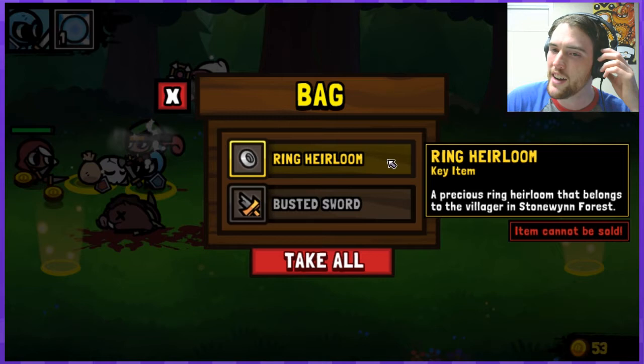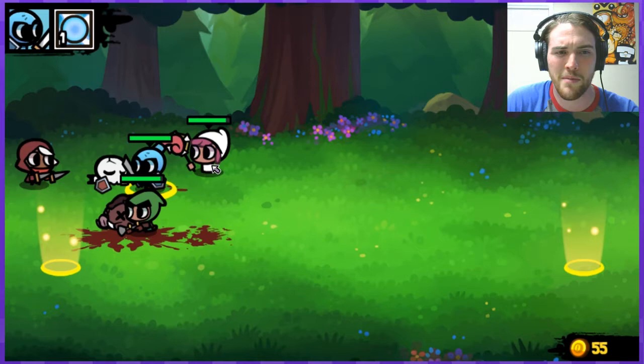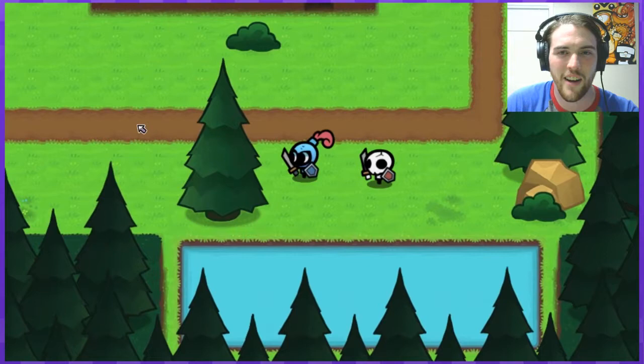I'm just so excited to see them caring so much about making this game the best it can be. So I have my second heirloom now — I just need to go return that to the villager I promised to help. I'm not sure exactly what the drawbacks are to having characters die on me, because it's team experience so they're just not going to get to survive that battle. Let's run back to town.